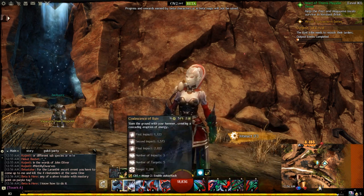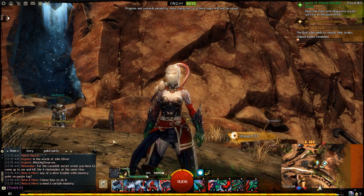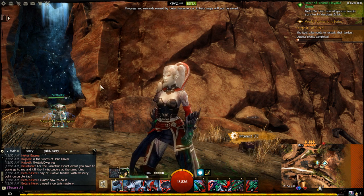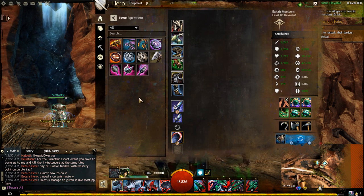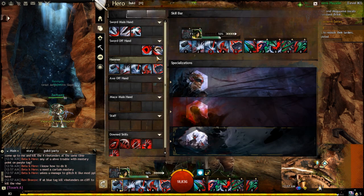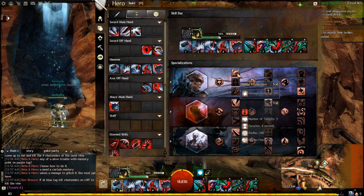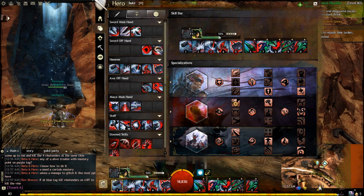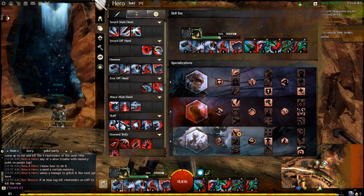I'll mouse over these quickly in case you didn't see the last video. And here are the Hammer powers, which weren't in my last video but were in my original beta. I'll quickly show you what my traits are set at. I have Retribution 1, 3, 3. Corruption 1, 1, 2. And Invocation 1, 2, 3. You can pause that if you want to read them.